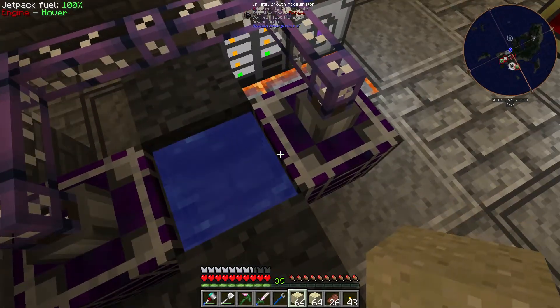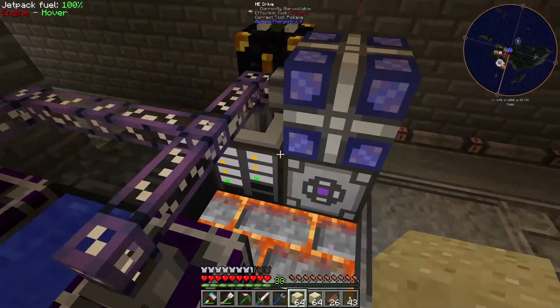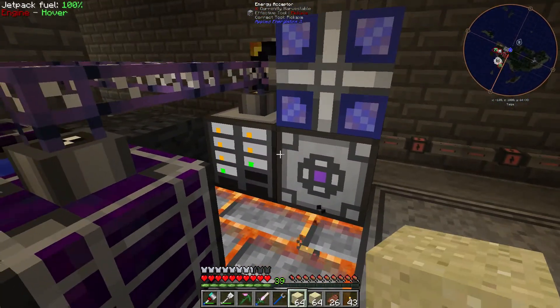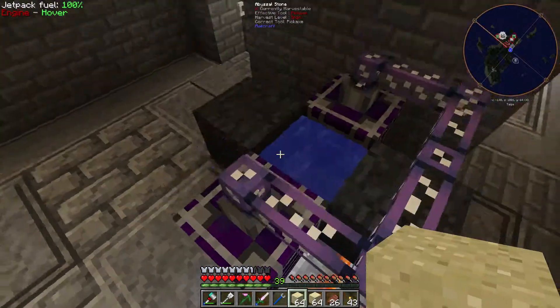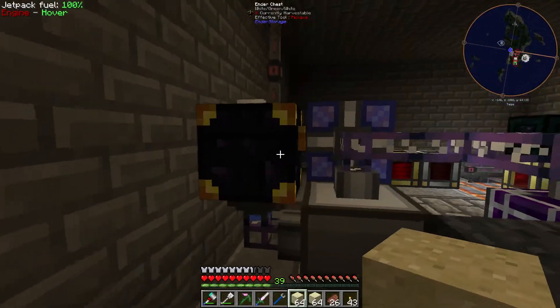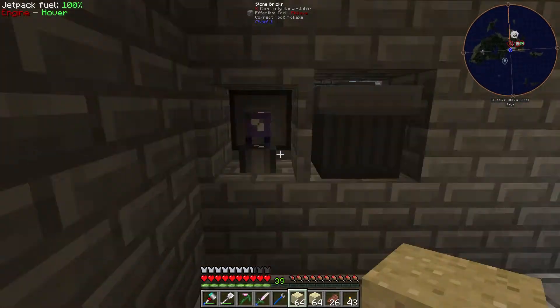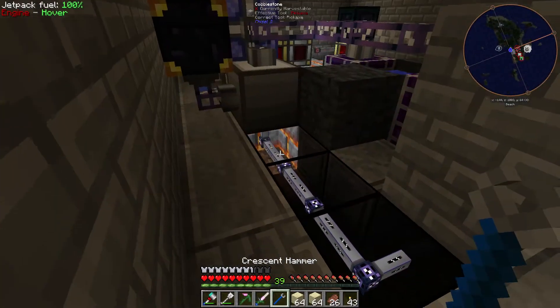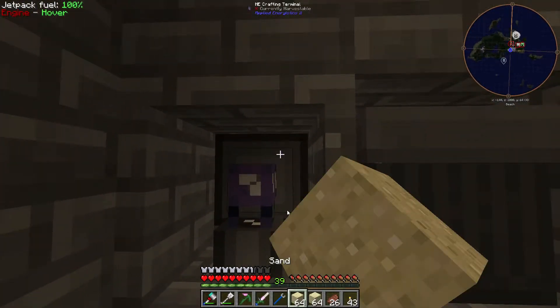So what you're looking at is crystal growth accelerators, which help with purifying crystals. And then this is just a plain old ME system here, connected to an ender chest - which you can't even see the input. And then that all goes again through the ground, up through here, and connects to this crafting terminal.